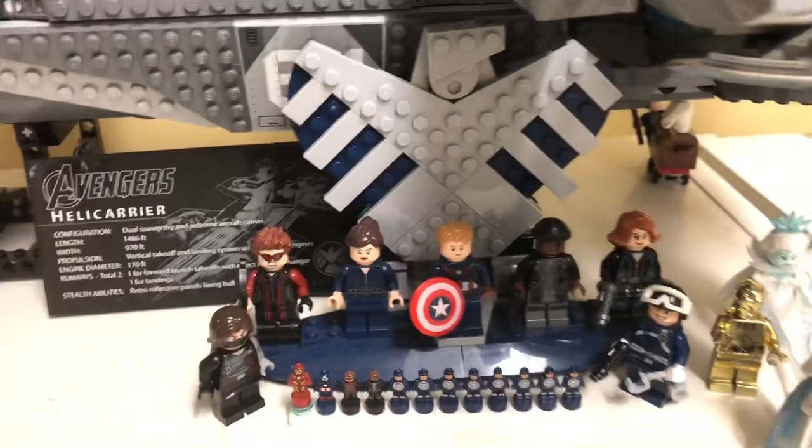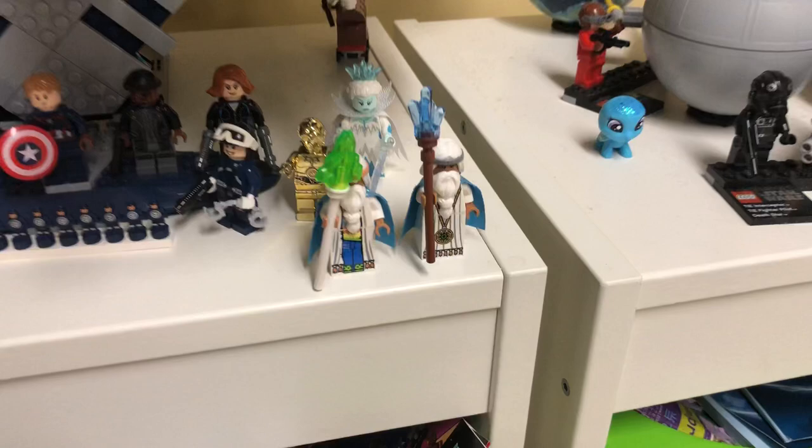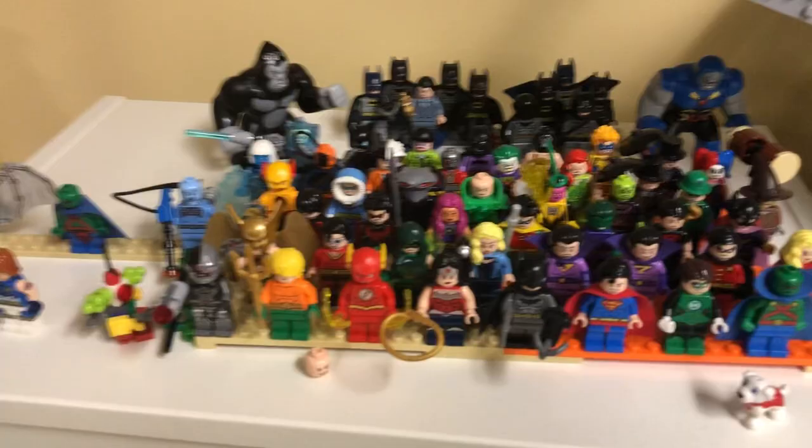Here we have the Helicarrier, which is one of my favorite LEGO sets of all time. It's midi-scale because it came with the trophy figures and the exclusive Maria Hill and Nick Fury. We've got the SHIELD agent over there and a custom chrome gold C-3PO — which was going to be a video idea but I scrapped it. We've got both Vitruvius figures here, which are some of my favorite LEGO minifigs, and the power functions are built in — I don't want to take them out, but trust me, they're in there.